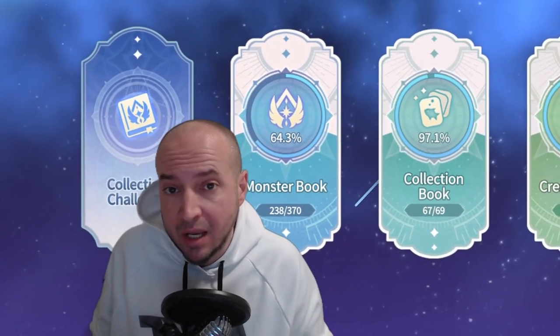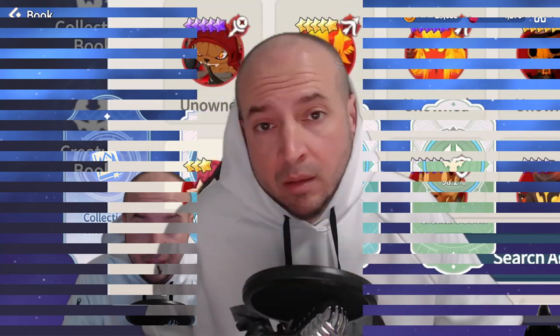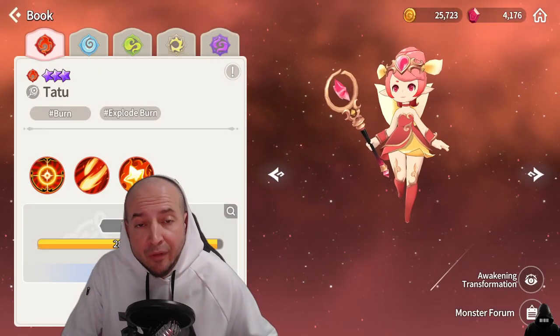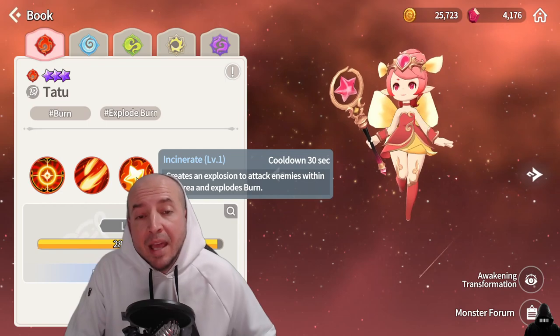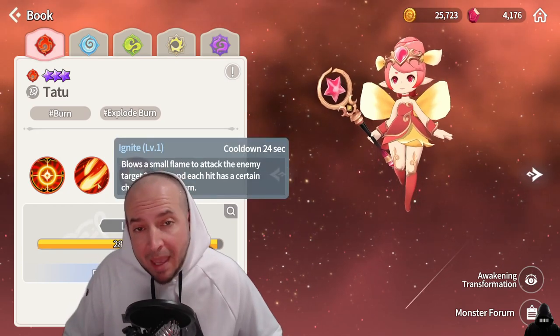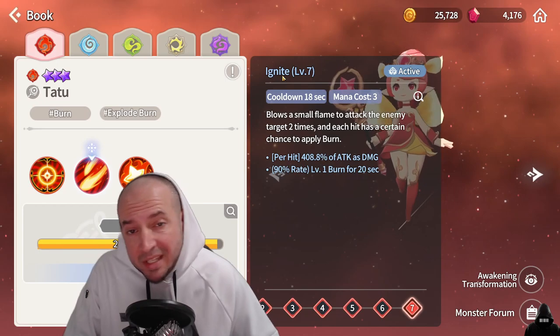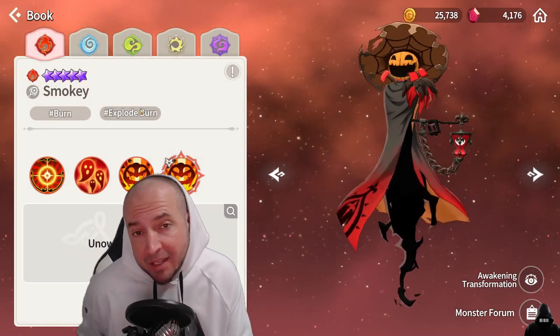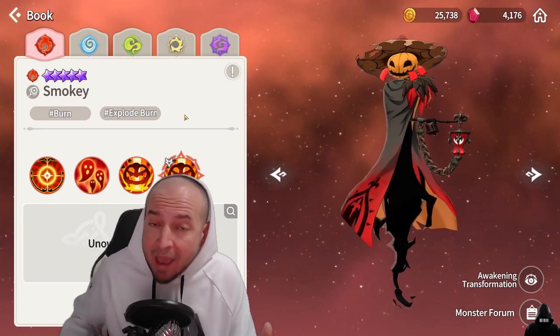If all six summoners bring a decent variety of damage over times, you'll be able to stack up to 10 easily. For burns, the best free-to-play monster is Fire Pixie Tattoo. She has an explode burn on her skill three — you use her as a soul link, spam the second skill until there's a stack of 10 burn, then use the S3 to explode all the burn doing tons of damage.